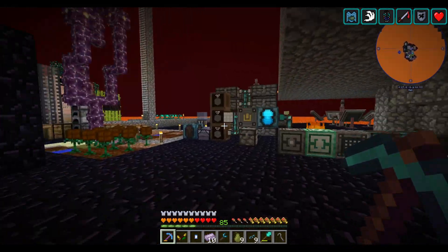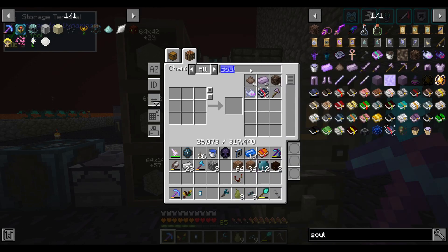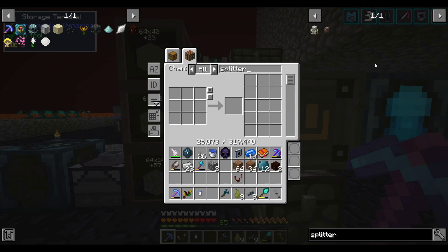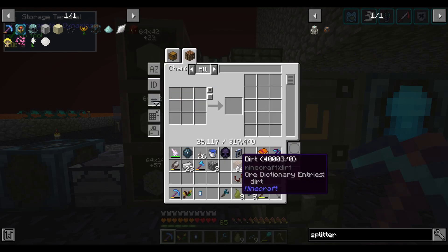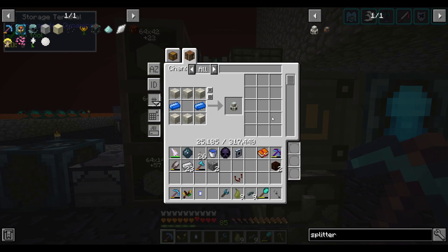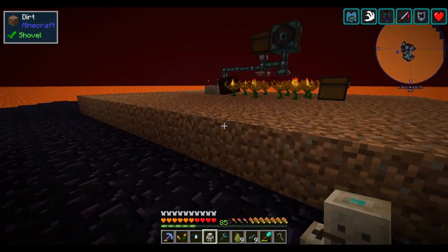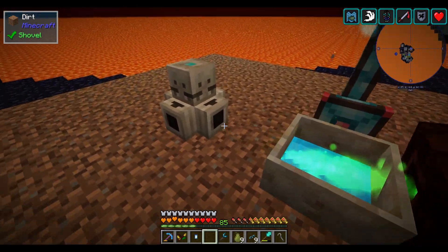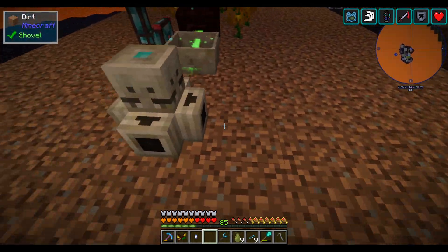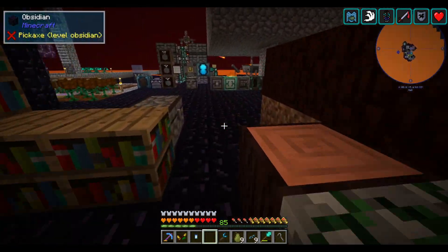The mana steel is going nicely. With this mana steel I'm going to make a mana splitter. I saw there were some quests down the line that potentially take a lot of mana. What we can do is use a mana splitter downstream of this mana pool — you shoot mana in one side and it outputs mana on three sides, to bank just a couple extra mana pools worth of mana.